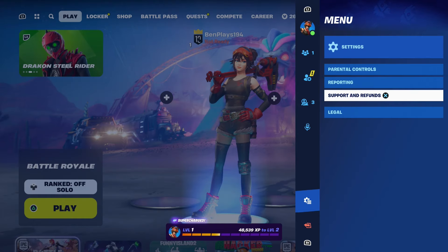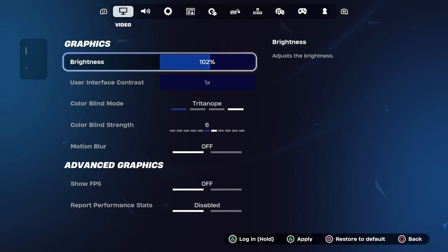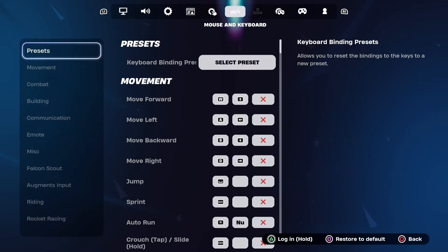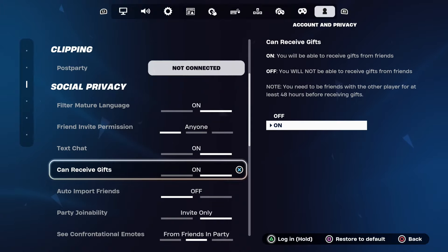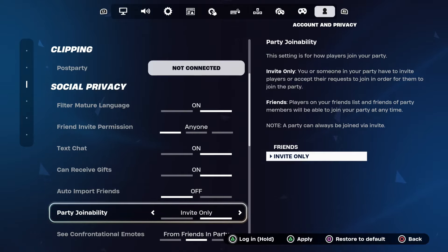Go into Settings and then go all the way to the right tab that says Account and Privacy. Once you're on Account and Privacy, scroll down past Account and past the clipping section. You're going to want your Party Join Ability set to Invite Only for the time being — if anyone joins while you're first trying to split screen, it will mess it up.